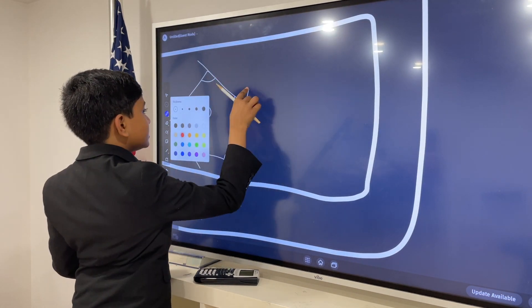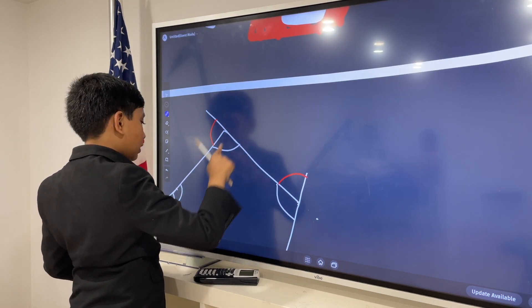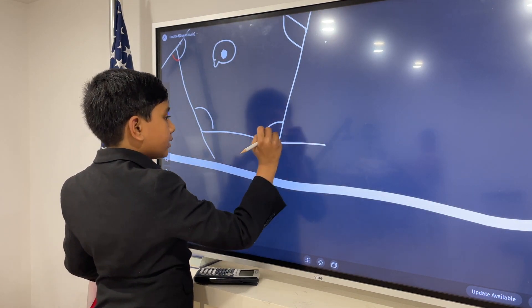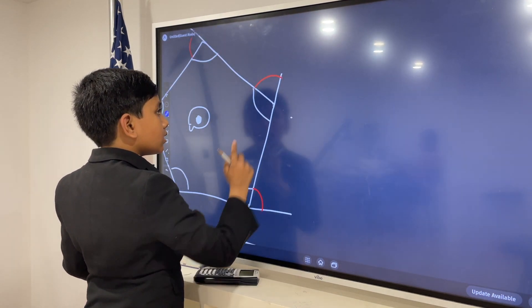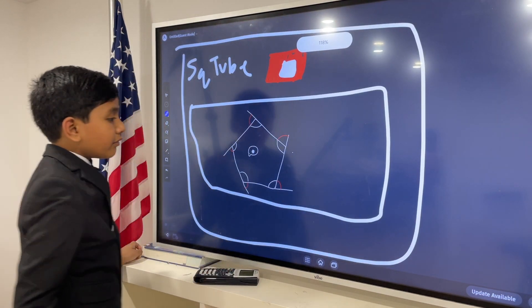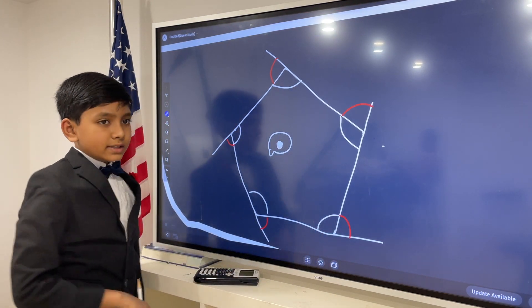Now we can see our exterior angles — there's this one, this one, this one, this one, this one, this one, this one, and this one. If you haven't noticed, the interior and the exterior angles are actually supplementary.